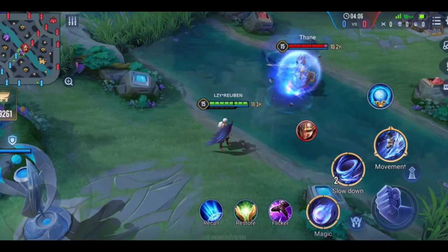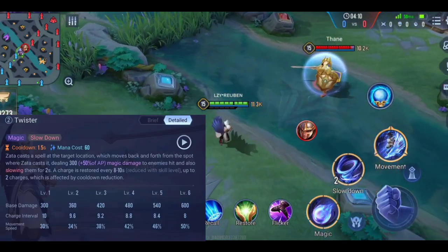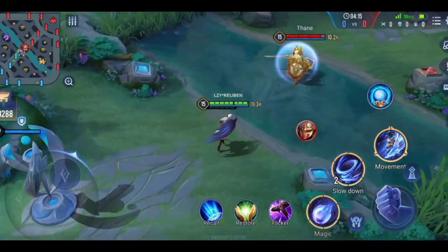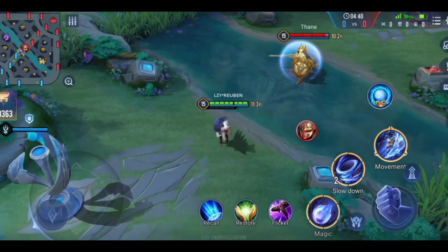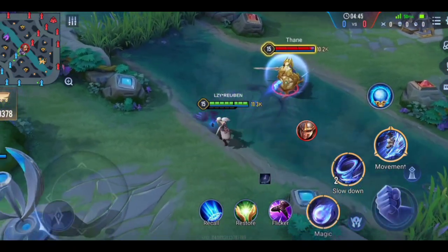Next is his second ability. In this ability, Zarta summons a cyclone which travels towards the location where he summoned it from. If you summon it from here, the cyclone ends where you summoned it. Pairing S1 and S2 together deals crazy amounts of poke damage.